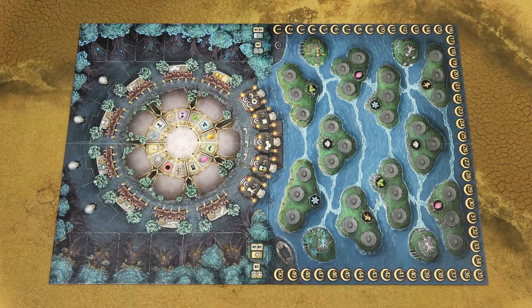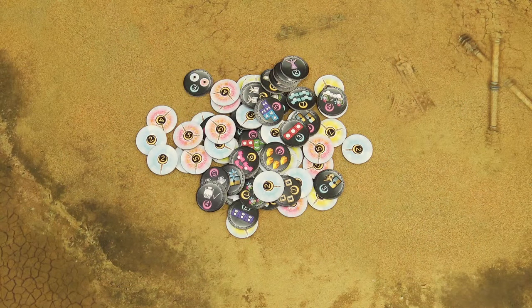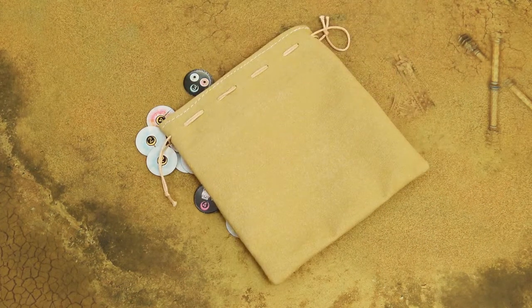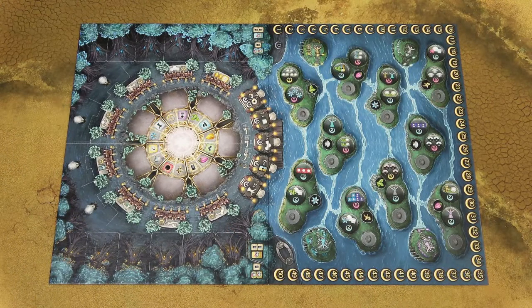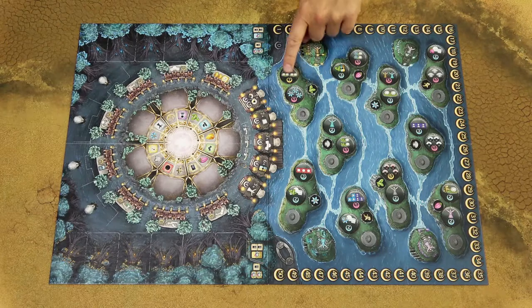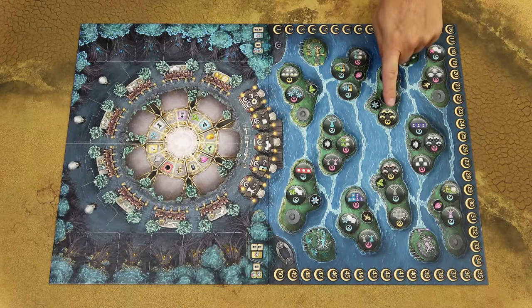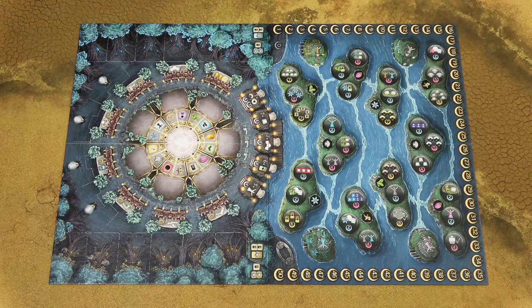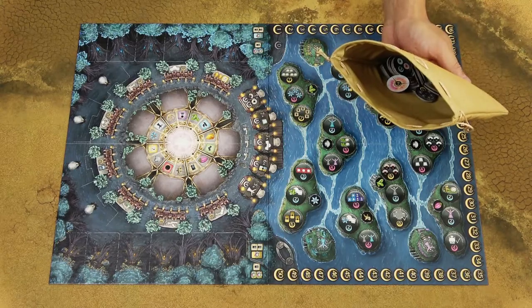To set the game up, place the game board in the middle of the table. Then take these task tiles and either shuffle them or place them in a bag. In a one or two player game, randomly place two tasks on each island with the dark side up. In a three player game, place three tiles on each island with the exception of the four corner islands. In a four player game, place three tiles on each island. Return the remaining task tiles to the box.